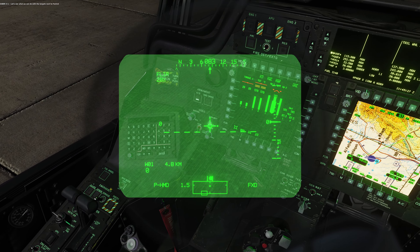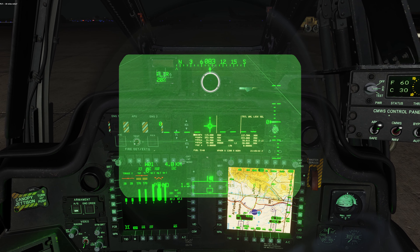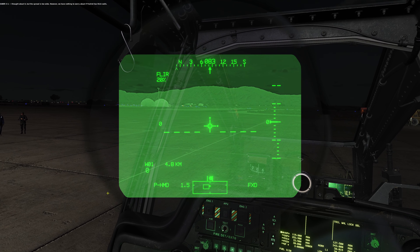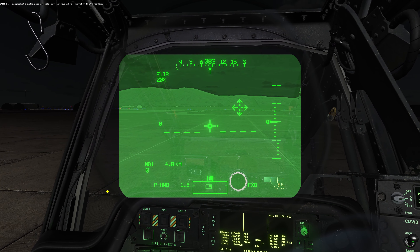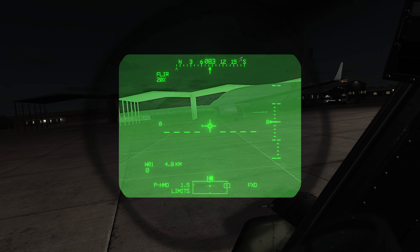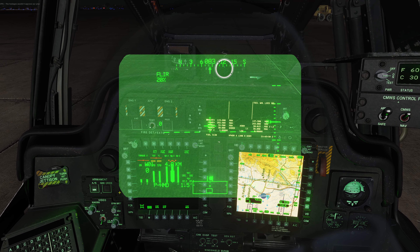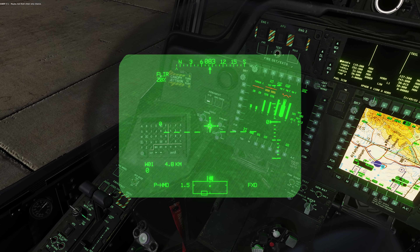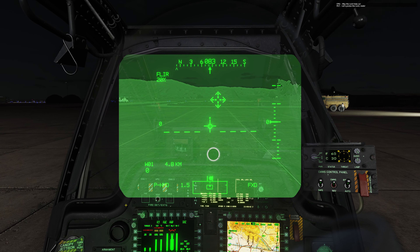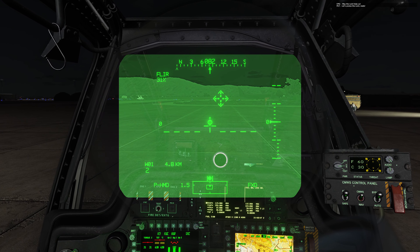Let's see what we can do with the targets next to Foxtrot. 30 Mike Mike. I thought about it, but the spade is too wide. However, we've got nothing to worry about if Foxtrot has thick walls. The hostages wouldn't approve our plan. Maybe, but that's their only chance. Rotor RPM hot. May the Lord help us. Let's praise the Lord, mate.